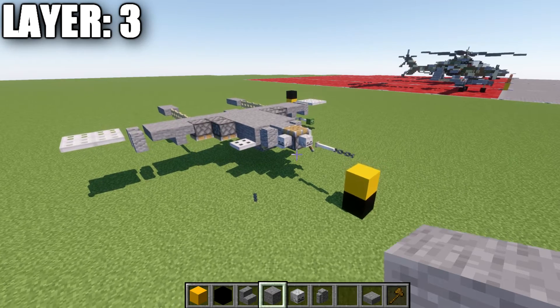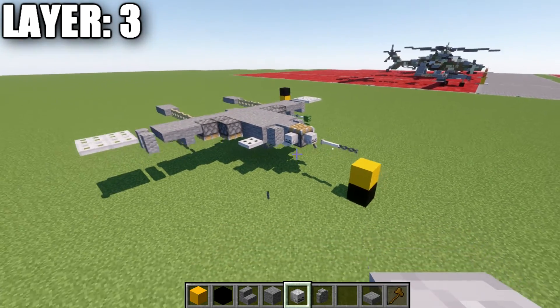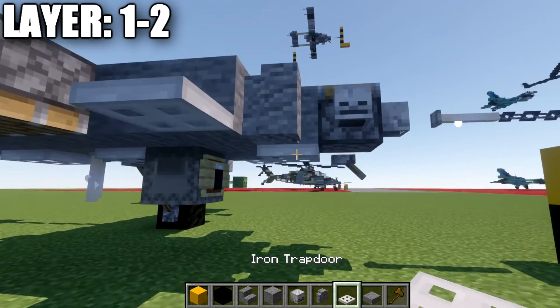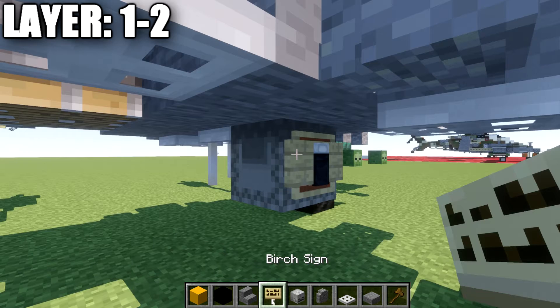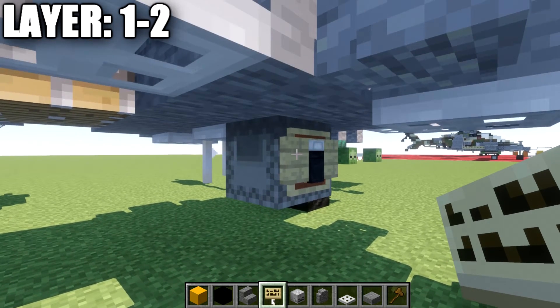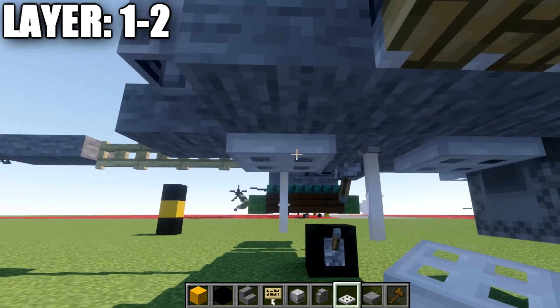Before we move into layers one and two, I may have missed this: coming off this piston going forward, we're going to place down a skeleton skull, an end rod, and a chain — make sure those get transferred over as well. For layers one and two, we're going to drop down to the bottom of this stone full block and place down an iron trapdoor. Then skip a space and place down a light gray shulker box. Coming off the light gray shulker box, place down an item frame with a black bed vertically in the item frame. If you're on Java, also place down a birchwood sign on the side of the shulker box to help hide the item frame and add extra detail. Going back from the shulker box, place down an iron trapdoor, followed by an end rod, and then another iron trapdoor after that end rod.